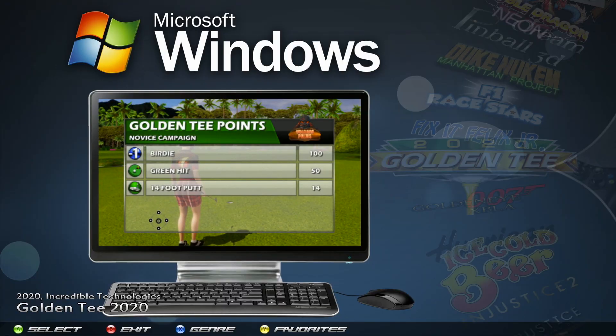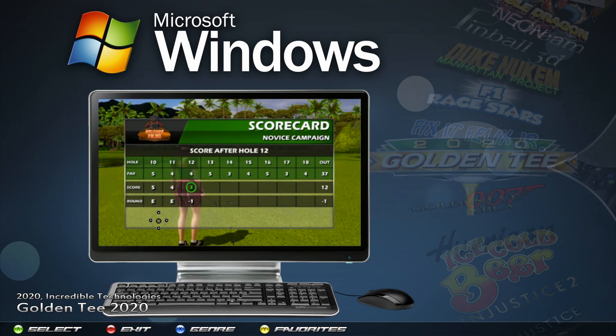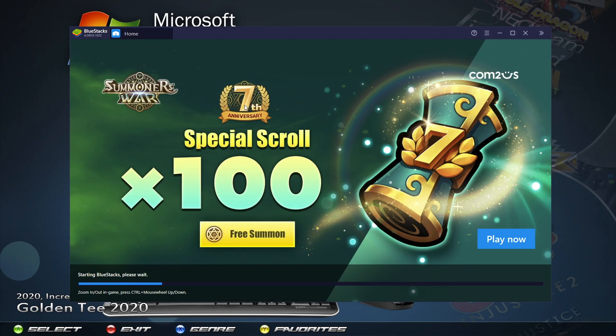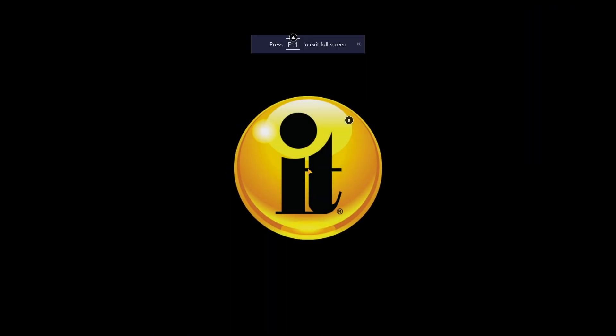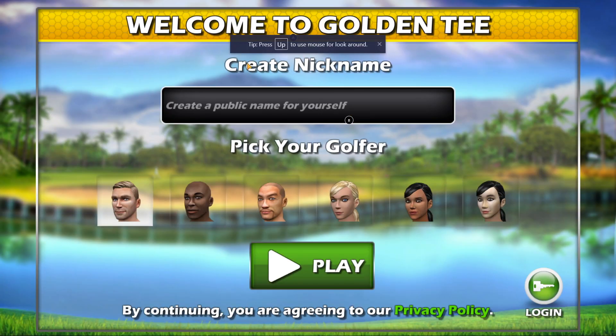Now that the computer booted back up, we're right here under the Microsoft Windows wheel already. We're going to start the game one more time. You're going to see that the game just goes right in — no error messages — and it's going to full screen itself. If the game does not full screen itself, you can press the player one start button to toggle in and out of full screen. The screen is also telling you that F11 will do that same thing. If you have a Logitech K400 with an FN key, you have to hold FN and then press F11.